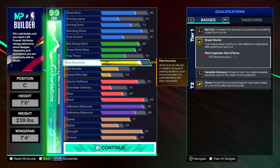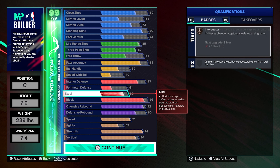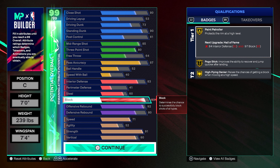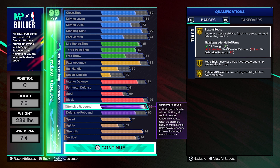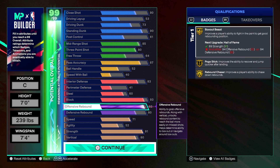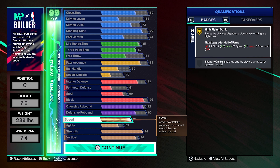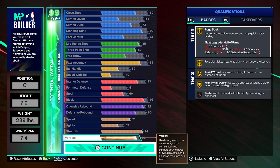87 pass accuracy, gold break starter. Interior defense 83 — I'm gonna put my five cap breakers into that, it'll give me 88. Got the 60 steal just to get the interceptor badge. 93 block, gold paint patroller. 92 offensive rebound, because I play a lot of rec with randoms — they're gonna be bricking so I need to get the offensive boards. 71 speed, 52 agility, 91 strength — gold brick wall — and 80 vert so my player will jump.